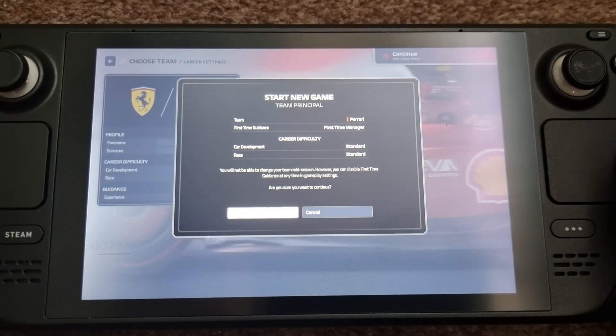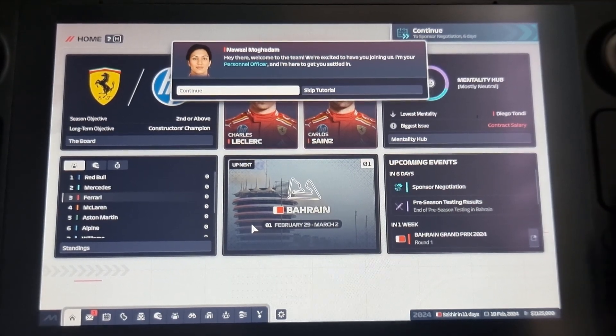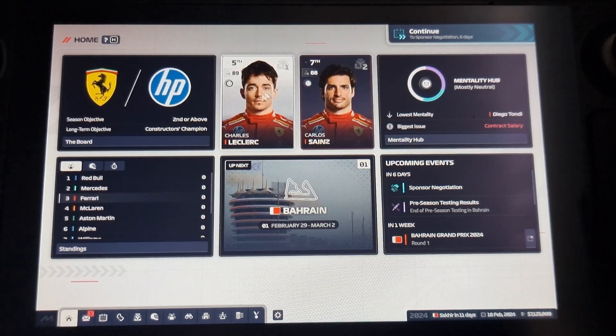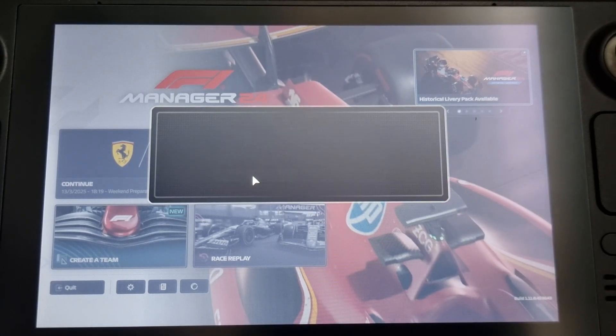As in, we have Lewis Hamilton on the newer version. This is the older version loading up now — you just click through everything. As you can see at the top, we've got the older drivers, which needs a bit of an update. So we just exit out of the game.